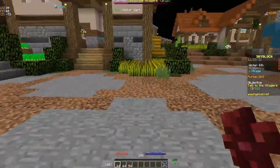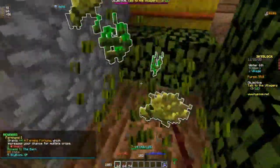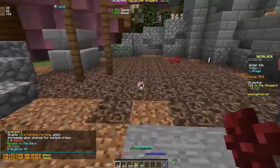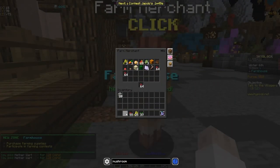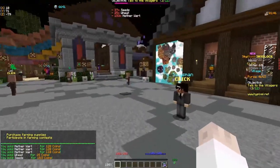We didn't get lucky and weren't able to get level two, but that's fine. We'll come back and do the rest of the nether wart again later. Now we're going to talk to the farm merchant and sell all of that nether wart, plus our seeds and wheat.